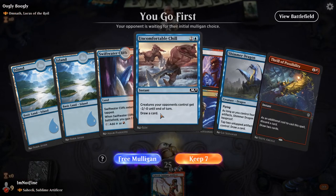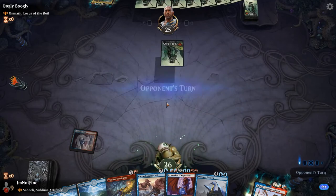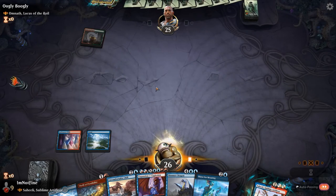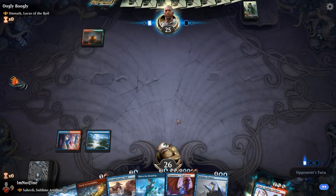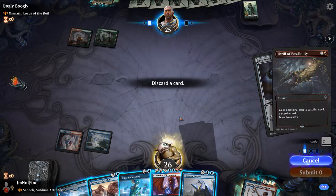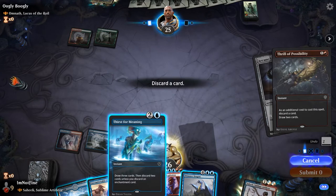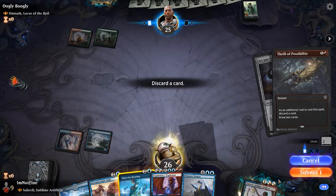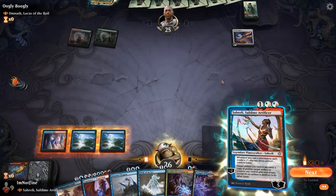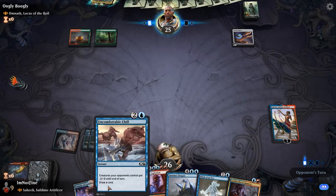Uncomfortable Chill is a pretty nice defensive card because it can be used proactively to draw cards, and it also saves Saheeli loyalty, which is quite important in this deck. I'm not sure whether to bin the Shimmer Dragon or the Thirst for Meaning — I want to drop a land and Saheeli next turn, so Thirst for Meaning is not that important right now. Let's drop Saheeli.